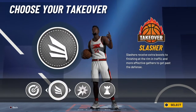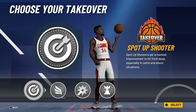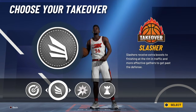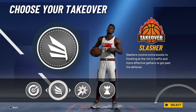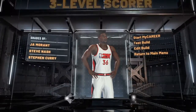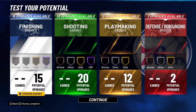This is huge — you can get spot-up takeover, slashing takeover, playmaking takeover, or shot creator. In my opinion, spot-up takeover is the best takeover in this game. Slashing take is iffy — you can still miss with it. But spot-up take, you have to try to miss with this build. The three-point shooting is insane, especially when you activate your takeover.